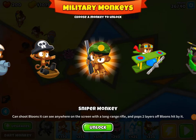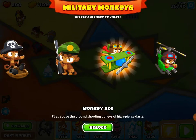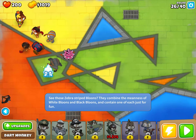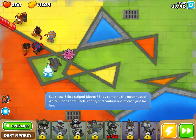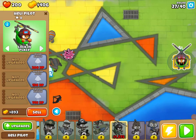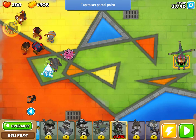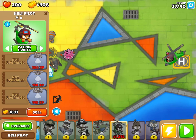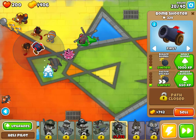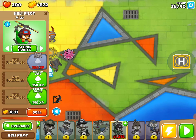We got level seven, so we can unlock military monkeys — the sub, monkey buccaneer, sniper monkey, monkey ace, and heli pilot. I'm going to get the heli pilot because he's probably one of my favorite military towers. We placed down a heli pilot — let's do patrol points, one here and one there. Lead bloons are here, so let's set him to strong so he can hit the lead bloons before anything else.